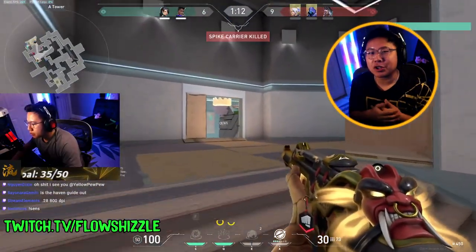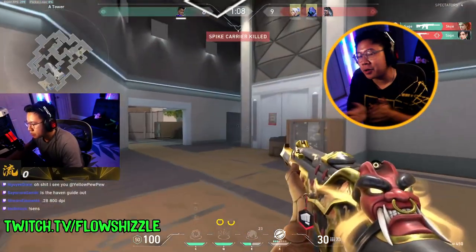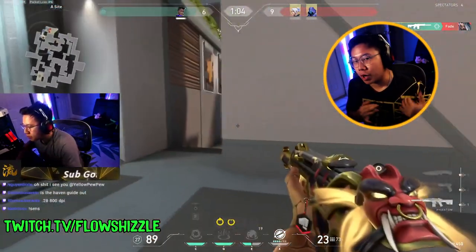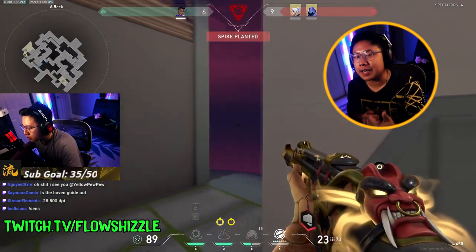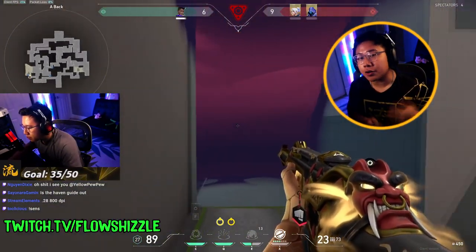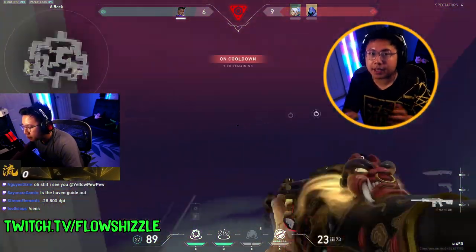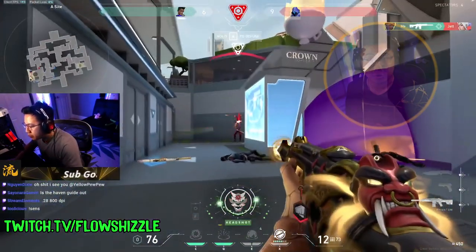This one's a 1v3. I push out of heaven, getting the first kill on the Fade pretty easily, dropping onto site. I know the Omen can hear me. I go into elbow. The Omen smokes me out, and instead of just running through it blind, I decide to take a moment and drop two stars to cut off the site. Pay attention to how I swing out of the smoke — not with the gun sticking out, but actually looking into the smoke. And as I'm swinging out, I swing my gun out, giving me a little bit of an advantage with just a few nice shots and a little misdirection.